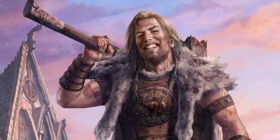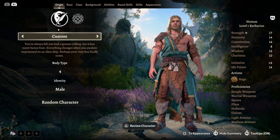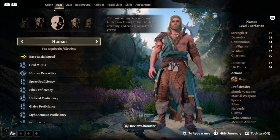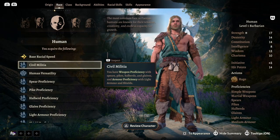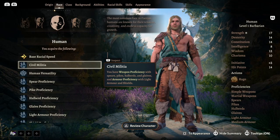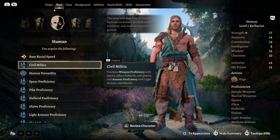But enough about that, let's dive into the appearance and level guides. Starting off with our custom character, we're going to select body type four. Wulfgar is seven feet tall and just a rack of hard muscle. For race, we're going to go with human, as that is what Wulfgar is. This grants us Civil Militia, which basically means we can use anything that's a stick with a pointed or bladed end.